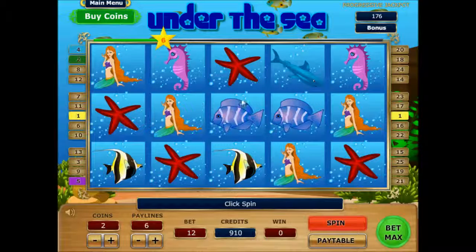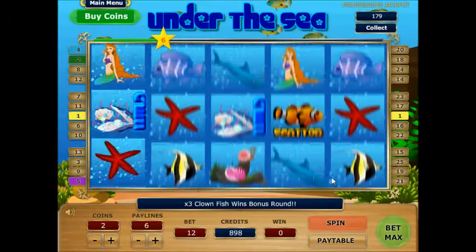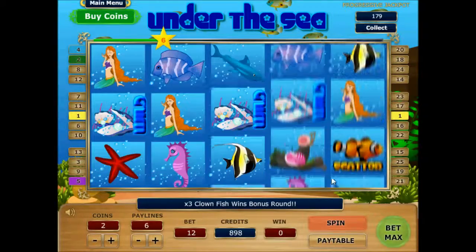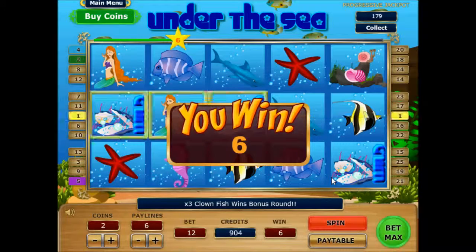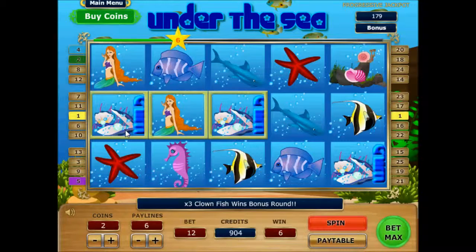Apart from the normal symbols, we will also encounter different special symbols that allow us to maximize our winnings. One of these symbols are the wild symbols. Wild symbols will substitute all the other symbols to activate the pay line win.